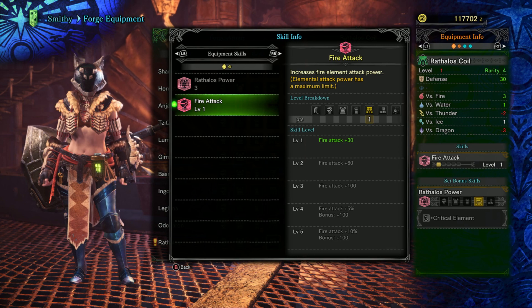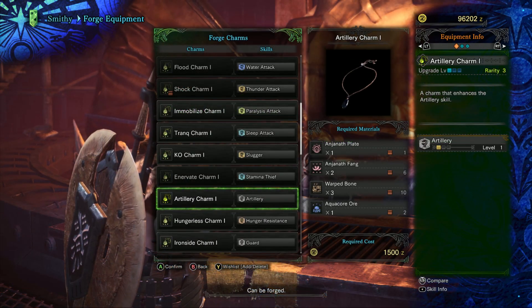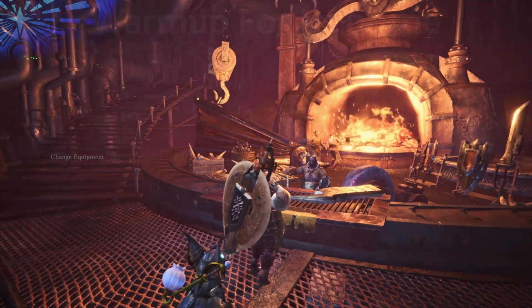Finally, the Rathalos coil will pair nicely with our fire bow, or any other fire weapon for that matter. Also, while sorting through, I noticed we can actually make the artillery charm. If you're using the Gunlance or Charge Blade, definitely make sure you've picked this one up by now.